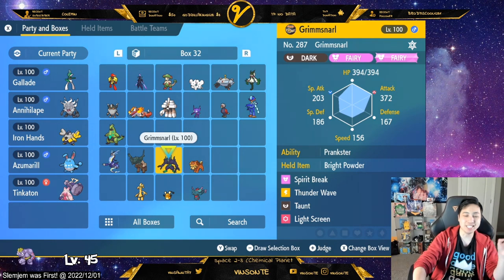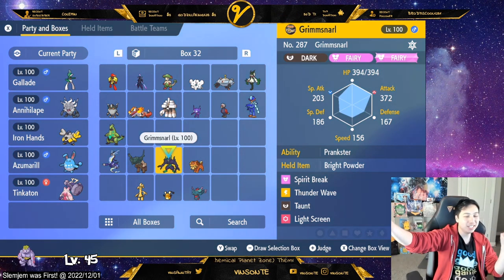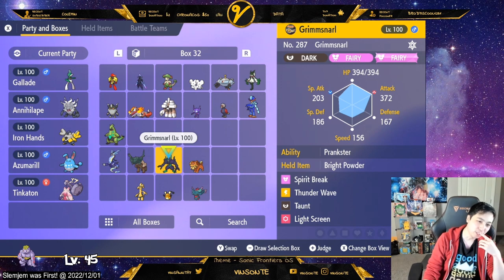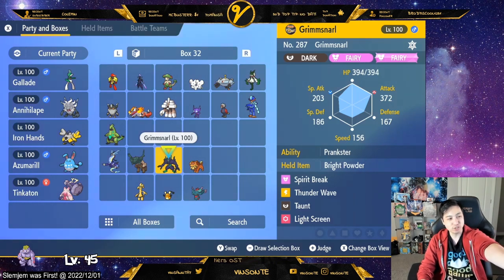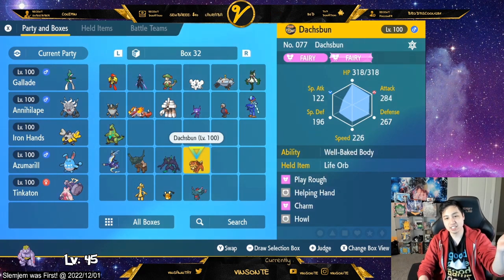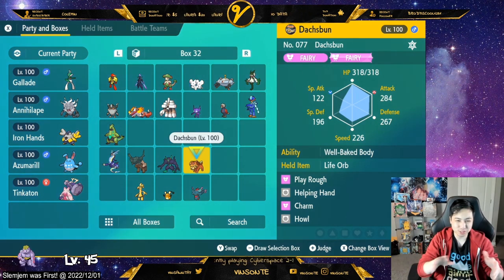Grimmsnarl is the beast here because the Light Screen and Spirit Break combo is all you need. It just makes Charizard hit like a noodle. The team breakdown is: Grimmsnarl is full support, Azumarill is physical DPS, Fluttermane is special DPS, and Dustbun is like a support tank - it's in the middle, it can DPS too.